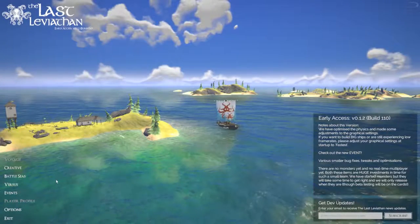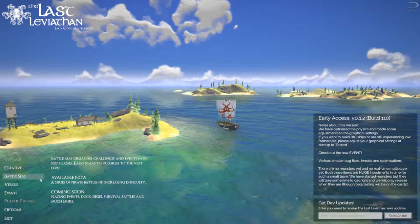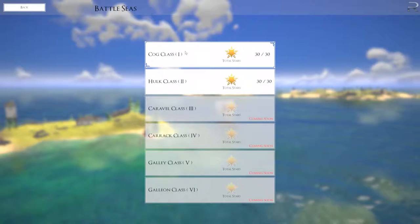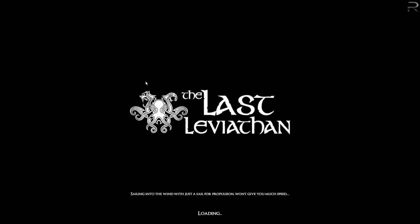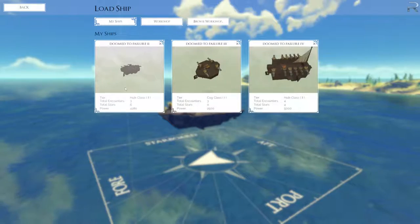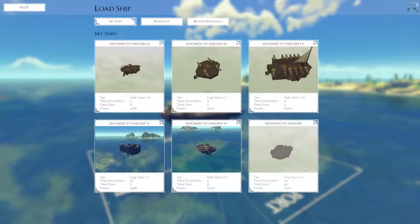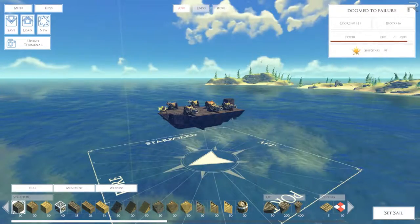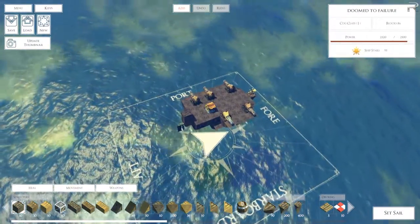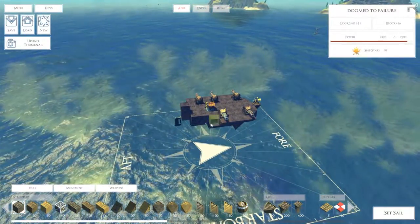Welcome to a very quick The Last Leviathan tips. I'm going to be doing the COG class ships - basic shipbuilding. Let me go into my favourite little ship, it's kicking about here somewhere. Doom to failure. Now this is an ugly little ship. As you can see I've removed some blocks from it - I'll just chuck them back on whilst I talk.